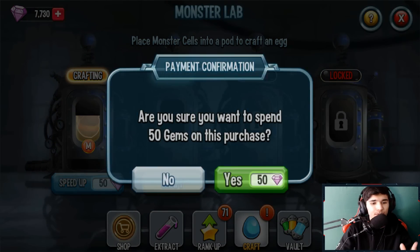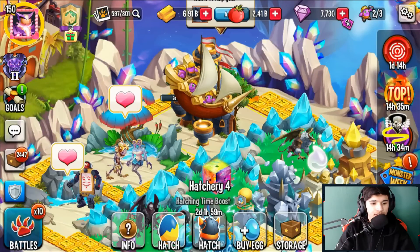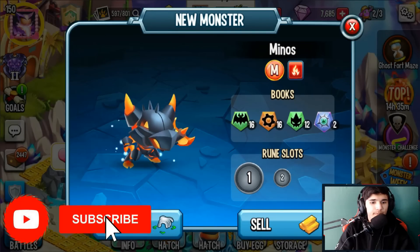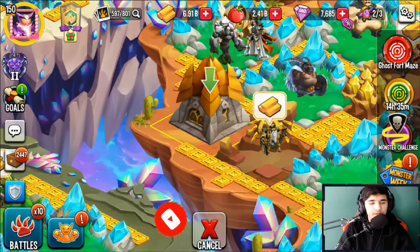I already went ahead and crafted it. We're going to speed it up — we got the egg, we're going to hatch it just like that. Here it is. We're going to speed this up and you get about two rune slots open.